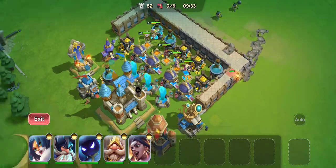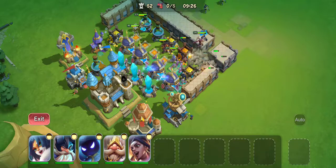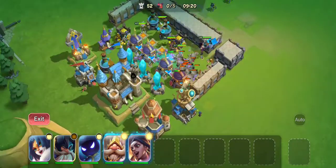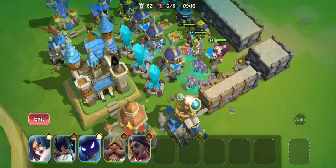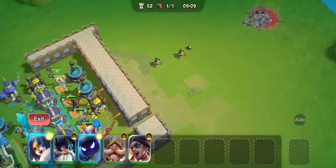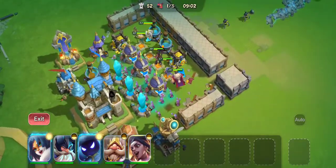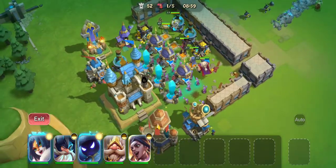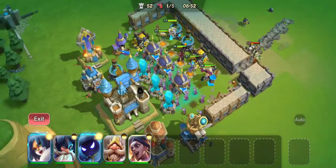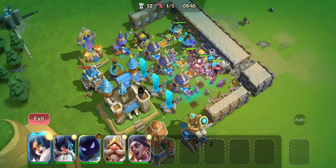I've noticed every five invasions there are certain troops they send out. Right now it's all the stone guys. In this situation I like to use magic troops — Spirit Mage, Thunder God, Merit, Death — and they don't get to demolish all the buildings right away. If you want to keep your base intact, because these guys can demolish everything really fast, the best way is magic troops or magic cures.